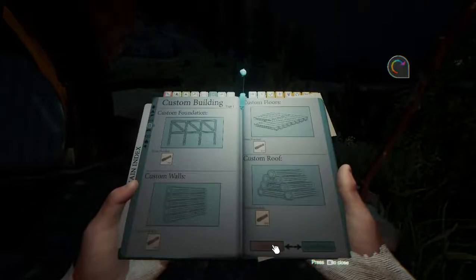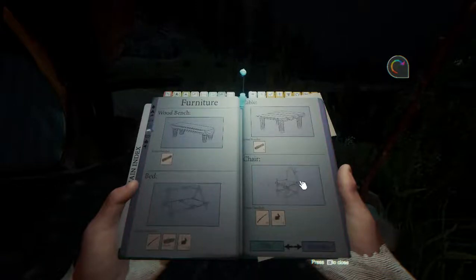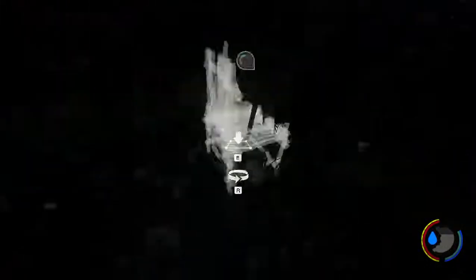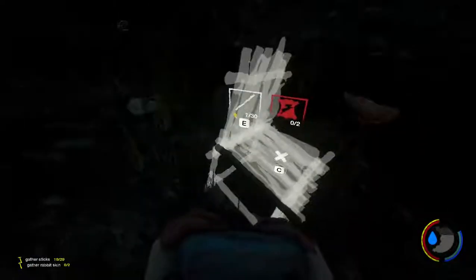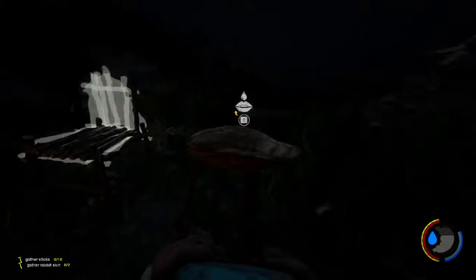Let's try to build a chair - where should I put it? Put it next to the fire, on level ground. What do I need for a chair? Need two rabbit furs for that. I might have them over there in my other base. I need sticks too - I've got sticks over there. It's the middle of the night - I hate going out in the middle of the night. Let's go.